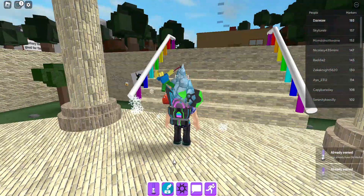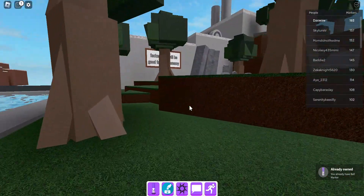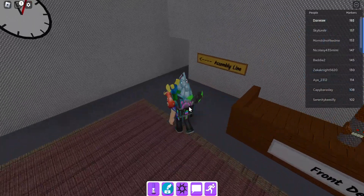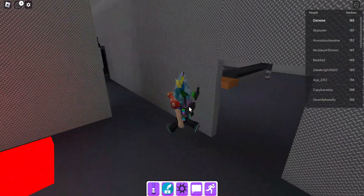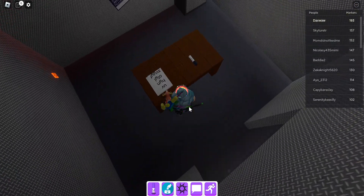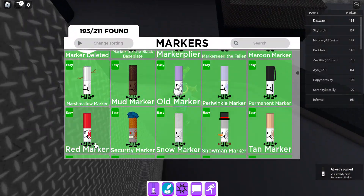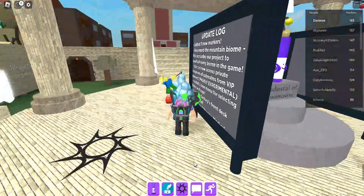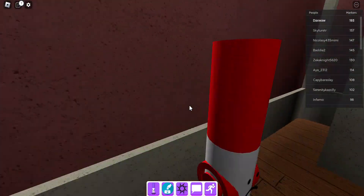The next marker we've got is the permanent marker. You want to go in here, and here it is — the permanent marker. The next marker we've got is the red marker. It's in this clock tower right here — that's the red marker.